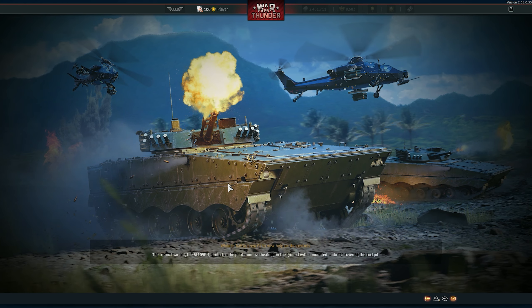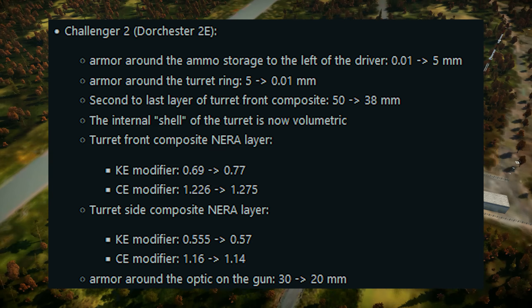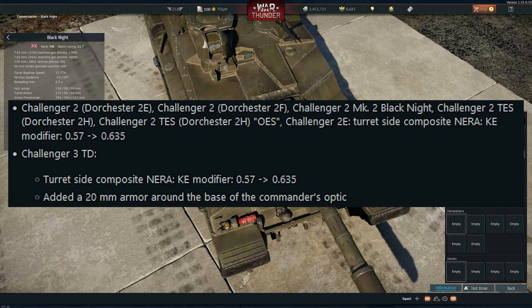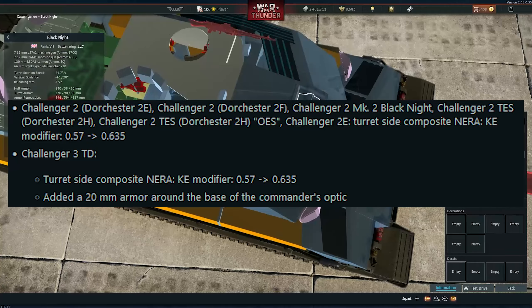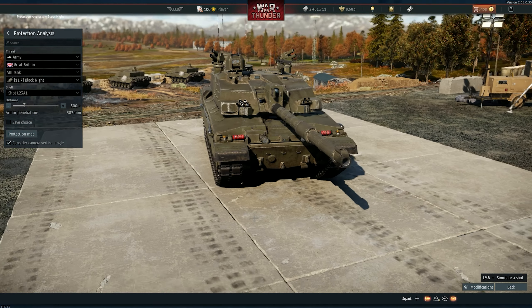Let's show the main feature of the video, which is the Challenger buff. The Challenger on this update got — not a completely new armor thing — but the modeling just got better. It improved a lot and it's a lot more realistic, especially the armor inside the tank. The size of it I think is the same, it's just that the effectiveness of it is a lot better.